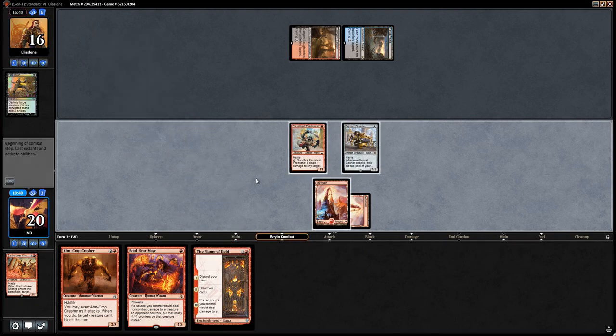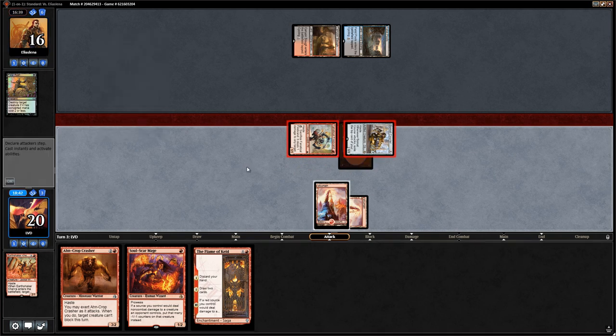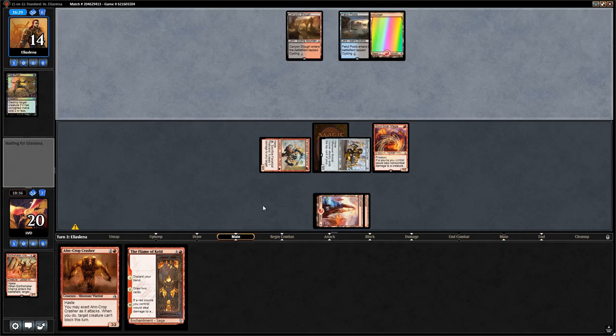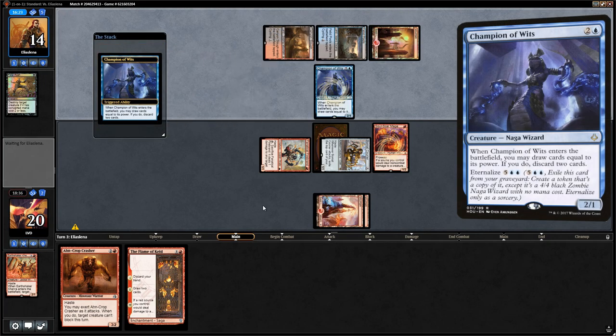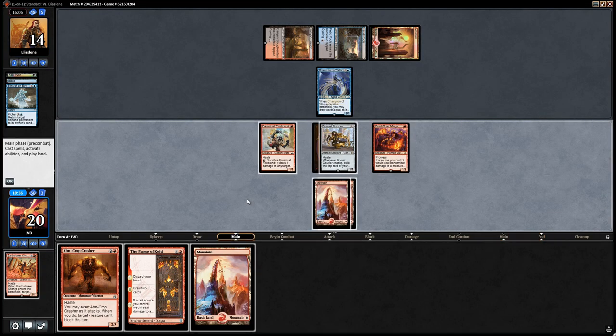We'll take a Courier and overextend into a potential Sweltering Suns, but since the opponent used Fatal Push on Kenra they might not have it on turn three, and they need an untapped mana source. There's the untapped mana source — let's see if they have the Sweltering Suns again. No — Champion of Wits. Opponent discards Island and Blink and the third mountain. We could exert Crasher and attack with everyone.